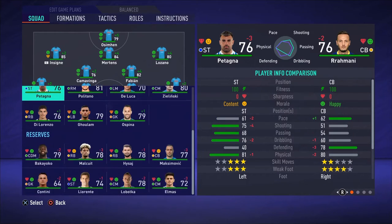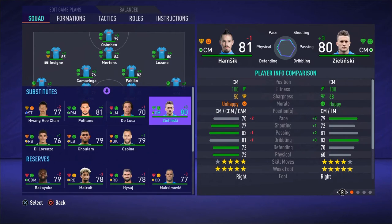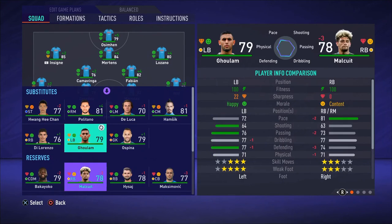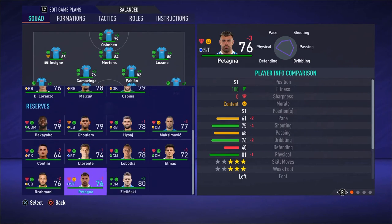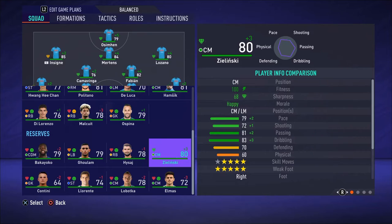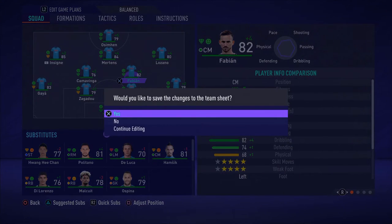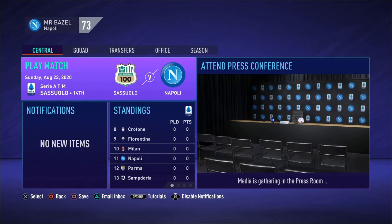Going over to the squad to sort out the bench — Hwang Hee-Chang and Hamsik will be there for now. Swapping Zielinski off for Hamsik, Goulam off for Malcuit. I do need another center back for rotation to be honest, but Hamsik will just come off the bench for us. Anyway, we're jumping into the first game of the actual Serie A season to see if we can improve.